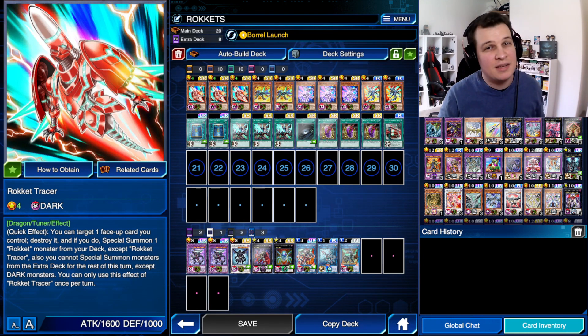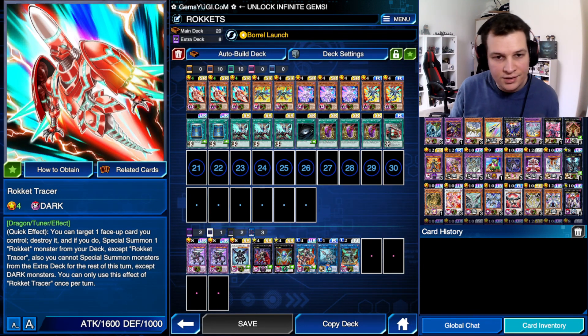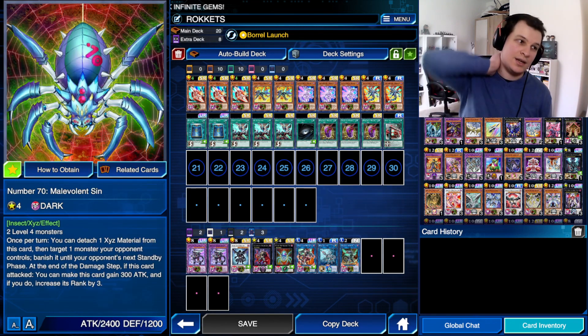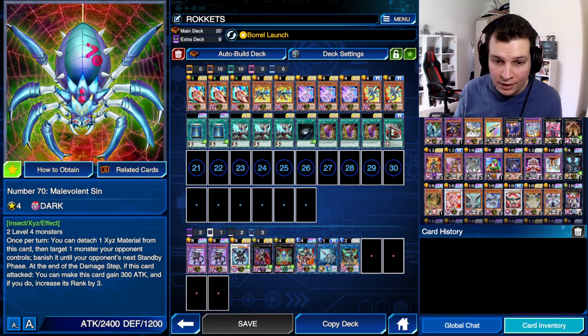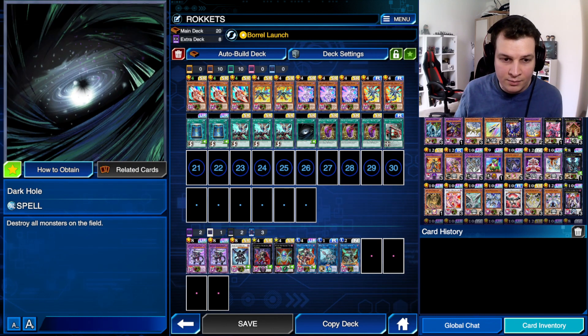This is the second time I'm making a video on Rockets, but my deck has significantly improved since the last time — I got a third Quick Launch and a third Tracer. This is very similar to the list I cogged with last month, at the end of the month. The only difference is I cut one Quad Boreal Dragon in order to put Maltz in, because I never go into Quad Boreal Dragons anyway, so it doesn't really matter. I think it's really fun to play, I enjoy it a lot, and I don't think I need to explain any of the staple cards here — but we'll see how it goes.